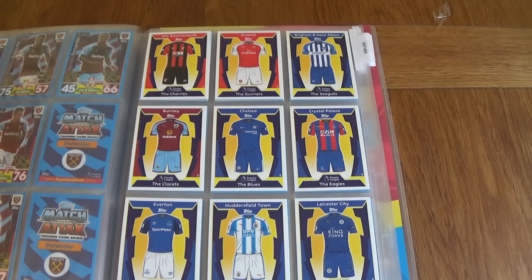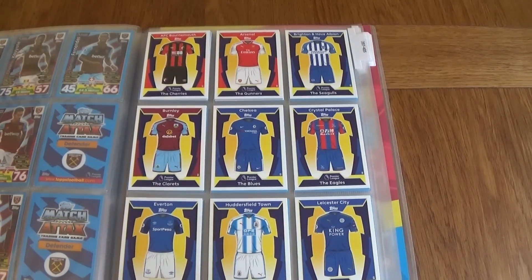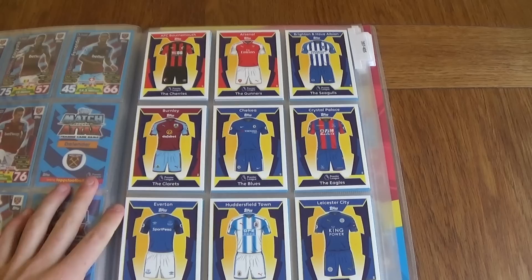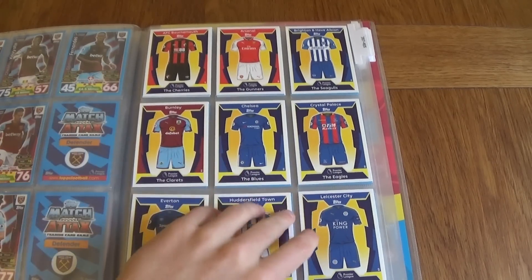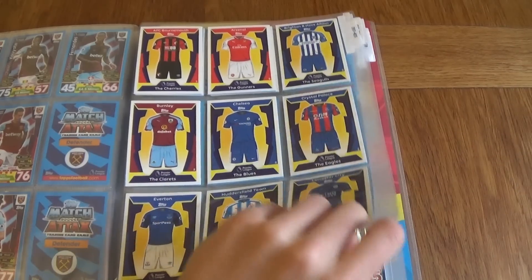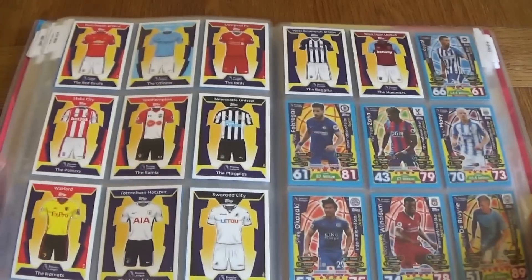I just got the kit box and I did put them in the binder already. As you can see, I do have every single kit. You get 20 kit cards in a kit box — Bournemouth, Arsenal, Brighton — of course I put them in order. There are numbers on the kits as well, so here are all of the kit cards.